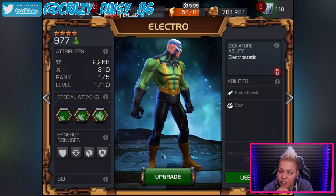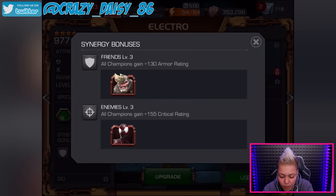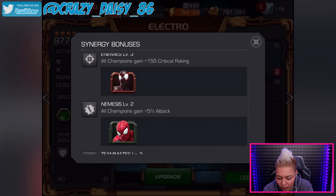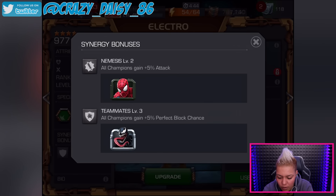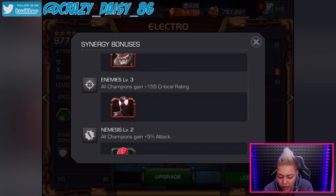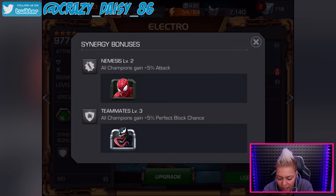I love a champ who has Stun, so for me he's quite a good character. Let's have a look at his bonuses. He gets a plus 130 armour rating with Rhino, a plus 155 critical with Miles, a plus 5 attack with Spidey, and a plus 5 perfect block chance with Venom.